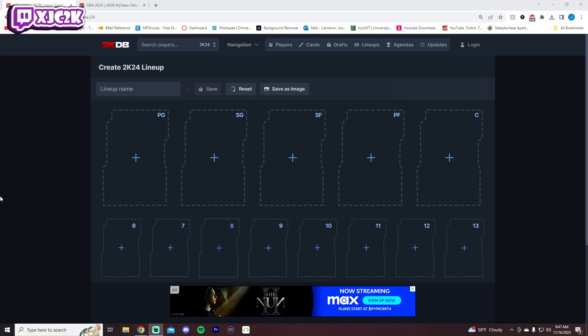Yo, what is good YouTube and welcome back to another JC2K video. In today's video we're building the best team possible in NBA 2K24 MyTeam — this is the squad that I would run using every single card in my team right now that we do know of that is available. Before we hop into the video, if you haven't already make sure you hit that subscribe button to help push towards the 15,000 subscriber mark. I upload every single day and I would really appreciate it if y'all subscribe.